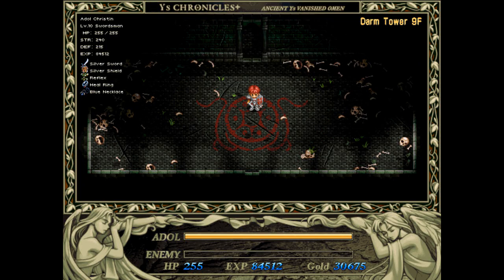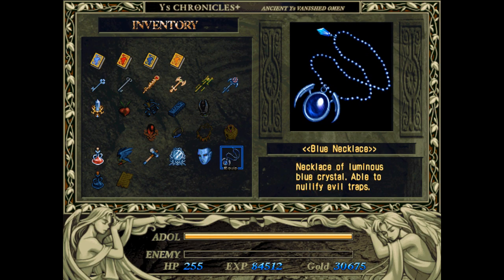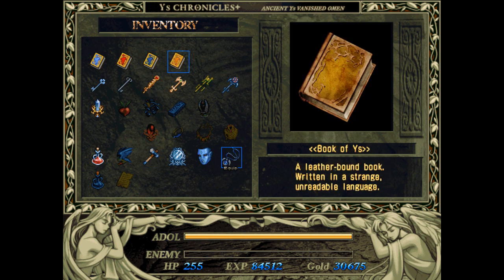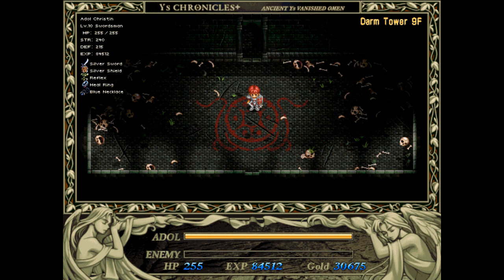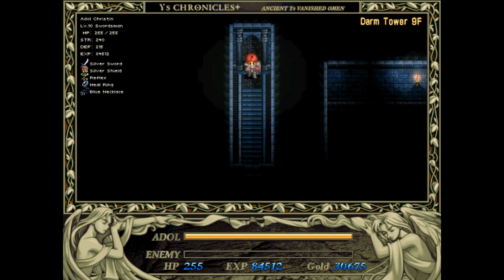Hello everybody and welcome back to Ys. Last video we fought the first boss of Darm Tower and after doing so we got a couple of items — the first being the hammer, which we are going to be using in this video, and we also got our fourth Book of Ys, which is one book out of three that we need to get in the tower. Let's continue onwards.